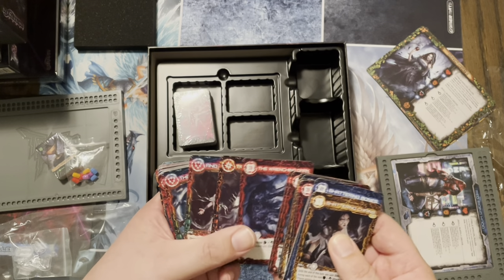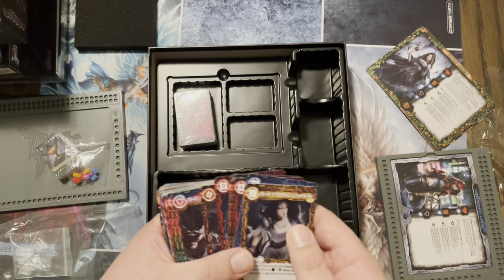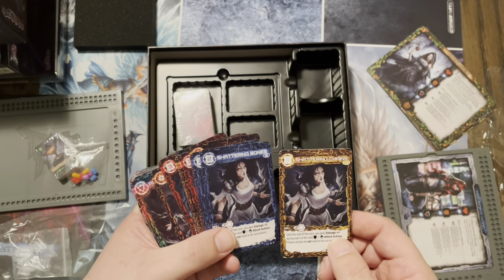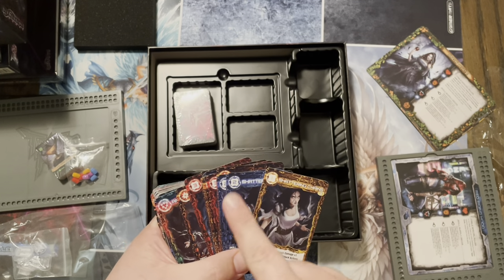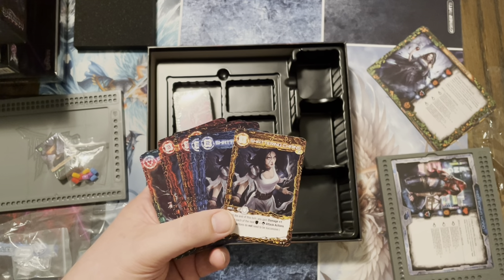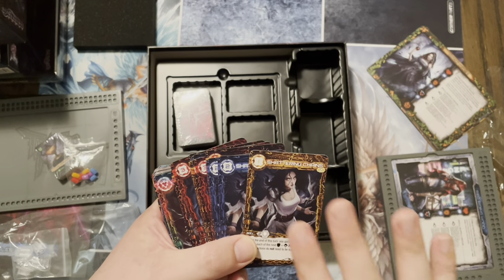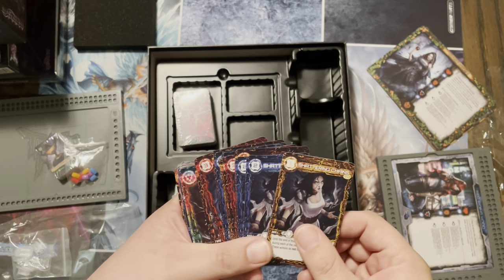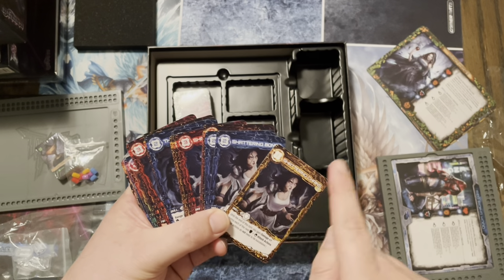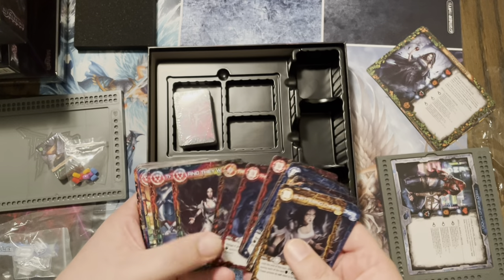One thing I wish they would have done is a little bit of different artwork for each card. You have Shattering Chains and Shattering Bones, but you have the same artwork — just different color borders. I know you want to save money because more artwork means more money for the artist, and by the way these artists are great. But if they would have done something slightly different — bones in the background for one, chains on the other — that would've been nice. But beggars can't be choosers.